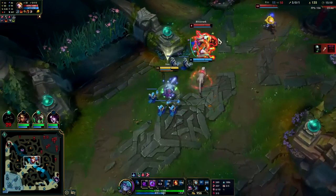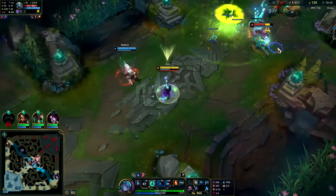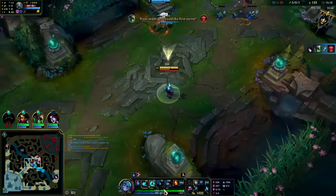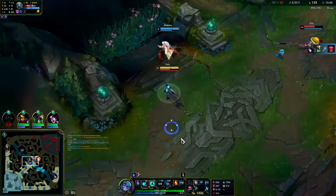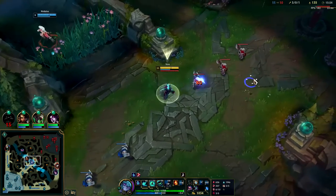Got him with my Everfrost — E-Q. He got chunked super hard there and it only cost us some mana. R's up in 20 seconds. We'll shove this next wave or two and then look for the roam — there's no reason for us to stay in lane like this.